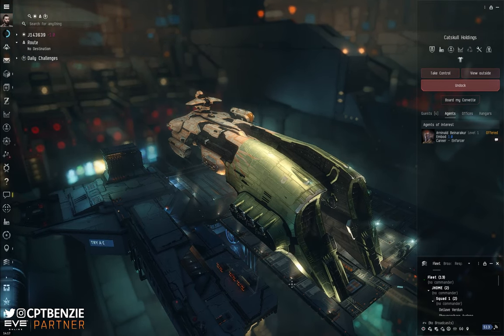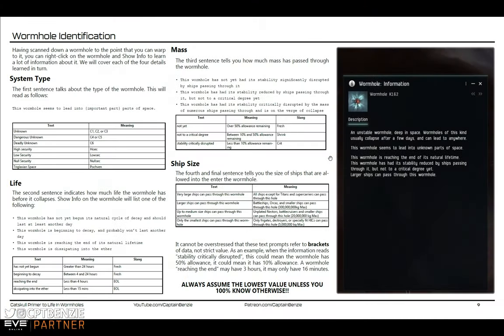With all of that said and done, let's jump right into a Catskull Academy lesson talking about rolling wormholes. If you're watching this video, I have to assume that you've already watched my Wormhole Survival 101 video, and if you haven't, I strongly recommend pausing this video, going and watching that one first, and then coming back, because it will give you a bit more information about wormholes overall.